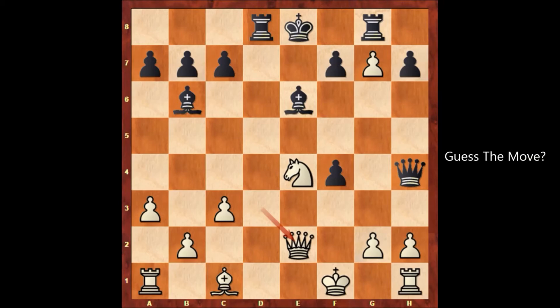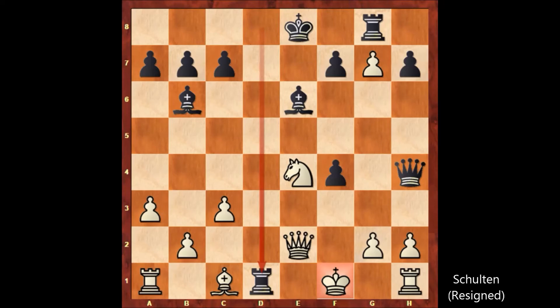Paul Morphy played a killer move — can you guess it? What would you do with the black pieces? Paul Morphy played rook to d1, and after this move John William Shulten resigned at move 17.